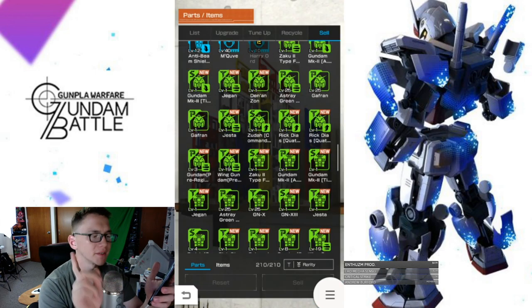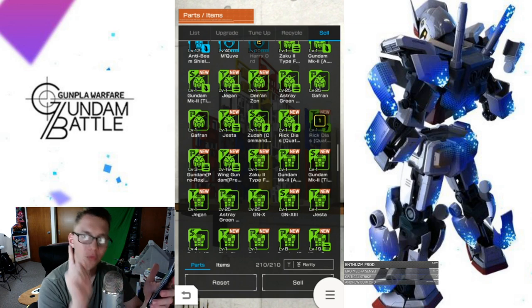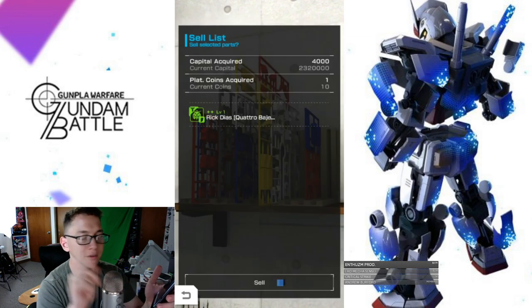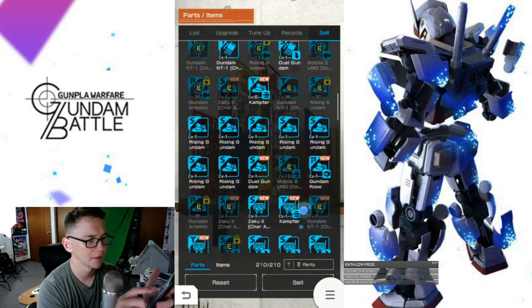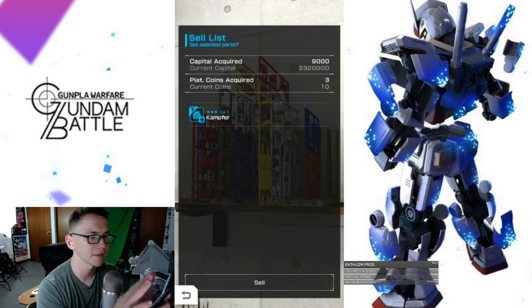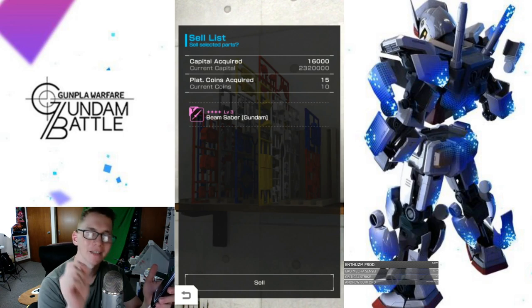Now if you do want platinum coins, this is what you got to do. You have to sell — you go to the sell tab — you have to sell green, blue, or purple parts. I'm going to show you exactly how much it's going to be going for. A green part is going to give you one coin. A blue part is going to give you three coins. We're going to select a purple — that's going to give you 15 coins. So that's pretty good.